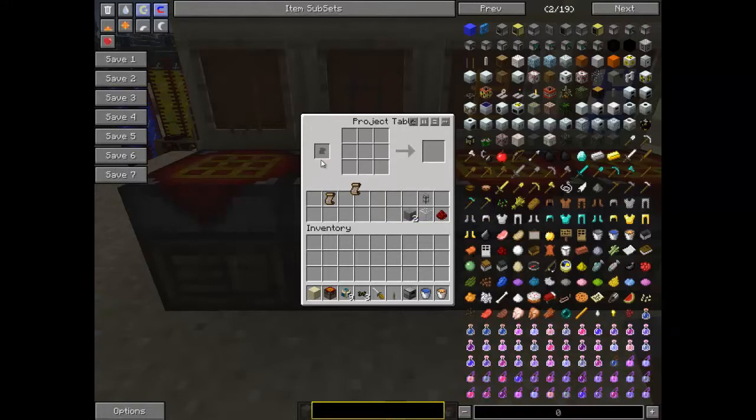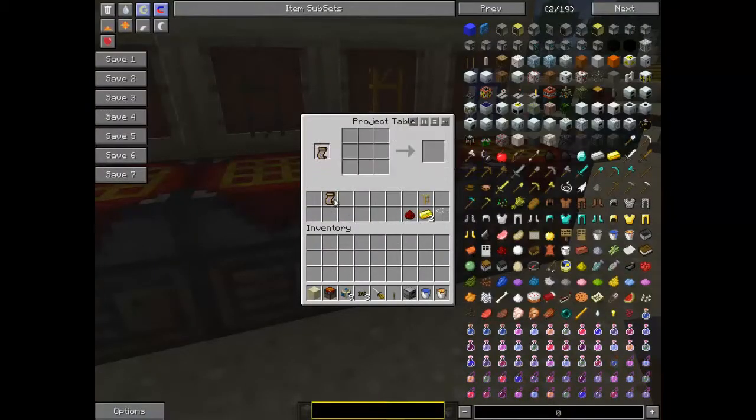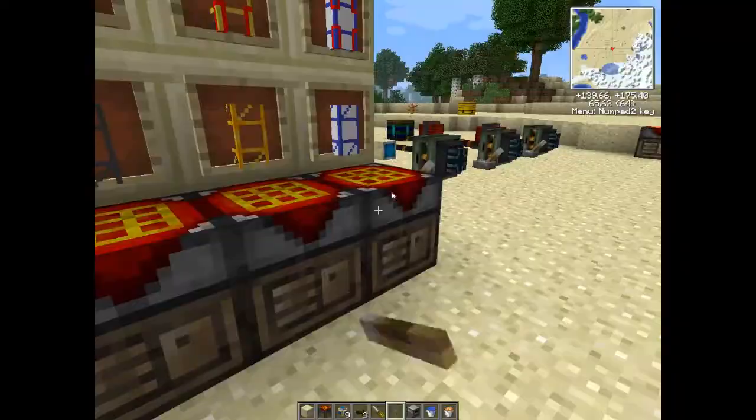Pretty much the same for all of them. You get the stone one, which is two bits of stone and a bit of glass, and then the pipe and a bit of redstone again. Gold is pretty much the same: glass and two bits of gold - get the eight pipes, they go there, a bit of redstone.